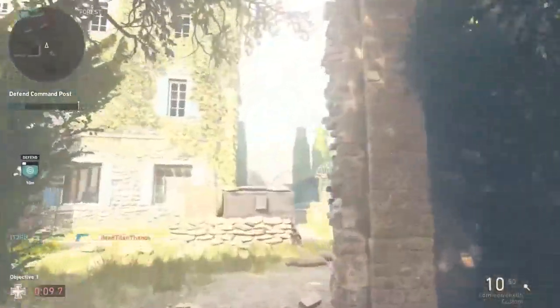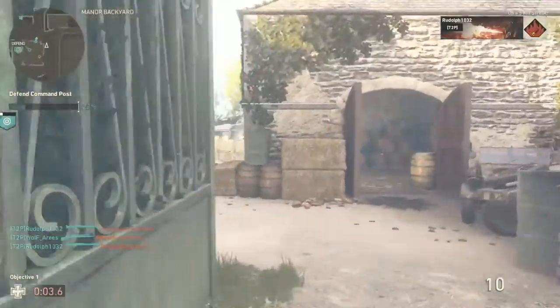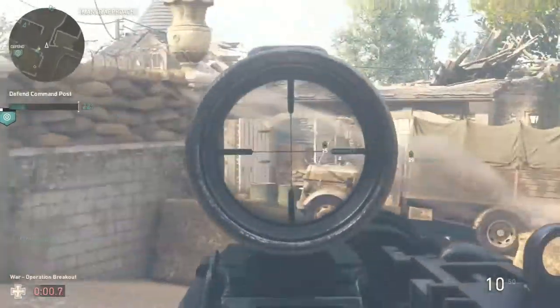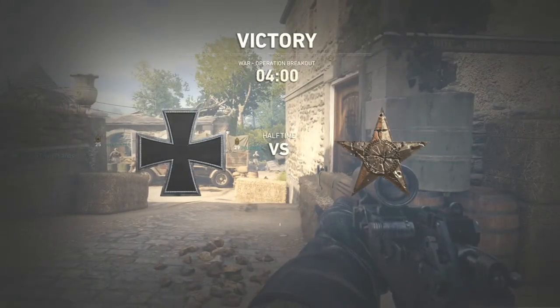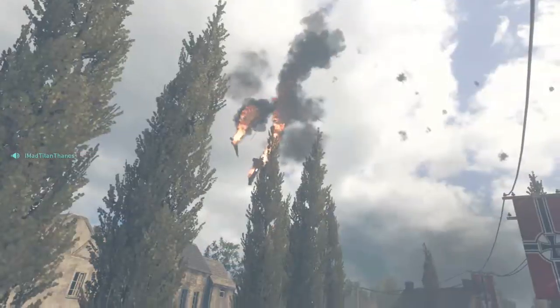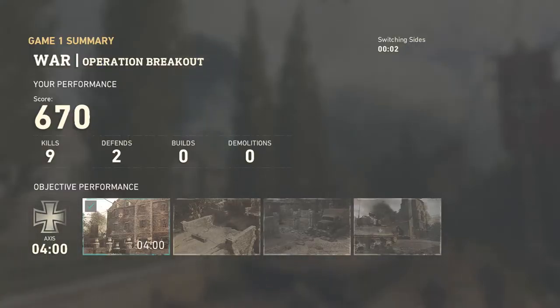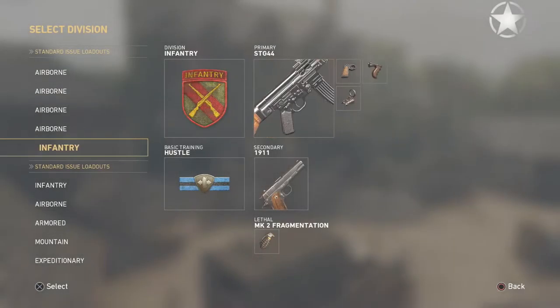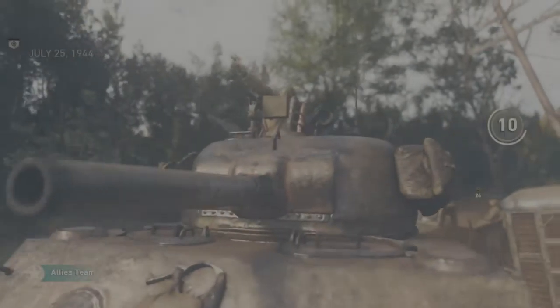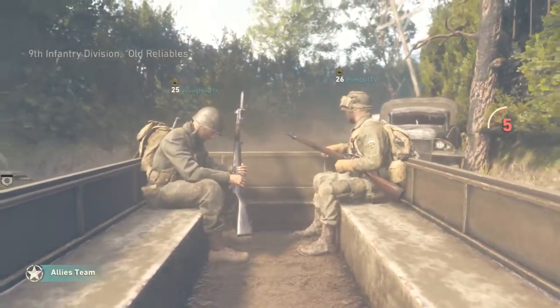All these enemies around here with flamethrowers and grenades. Hopefully you guys are playing the beta this weekend and really enjoying it. It's pretty cool they're giving us two weekends of the beta — I feel like they've never done that before. Looks like we're switching sides since they didn't capture the first one. Now we're attacking, so I'm gonna pull out the Commonwealth and try to get a collateral.